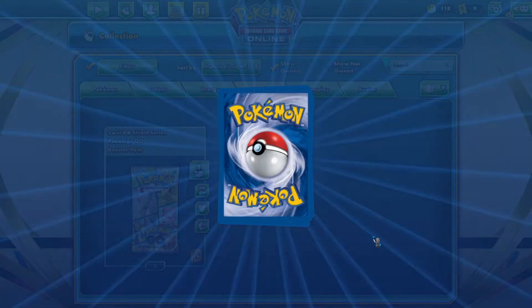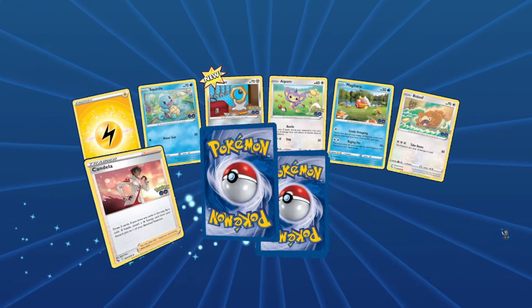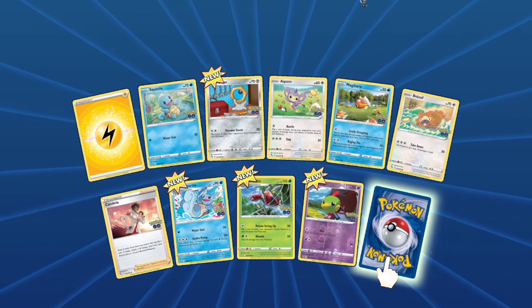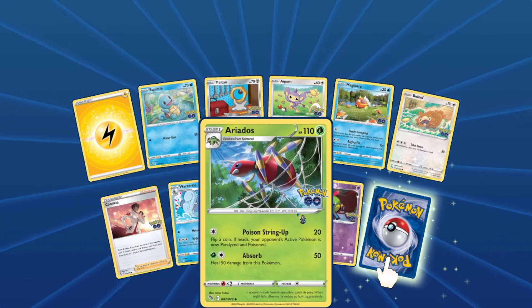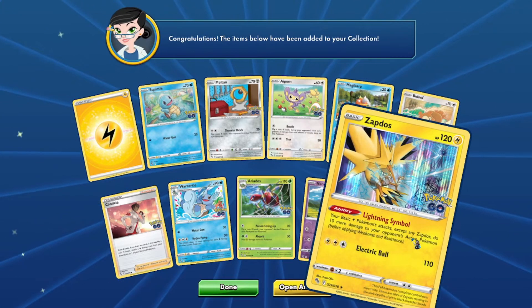Ayo, we got all the Kanto starters fully evolved on the virtual packs! Okay, so Meltan, Wartortle, Arcanine, reverse holo Nidoqueen, and Zapdos.